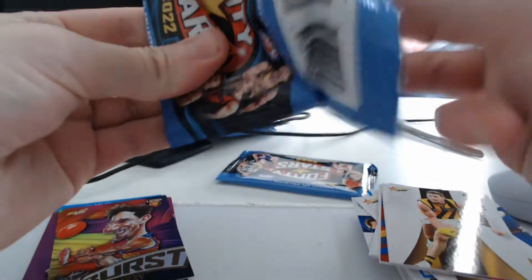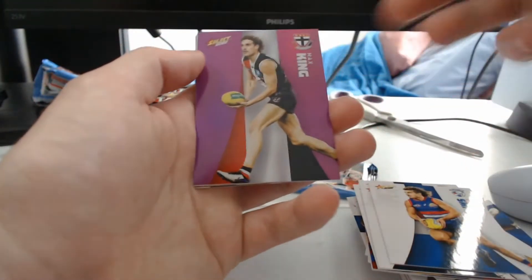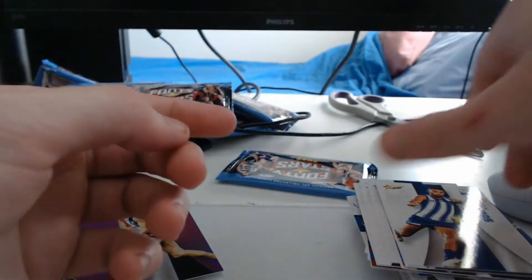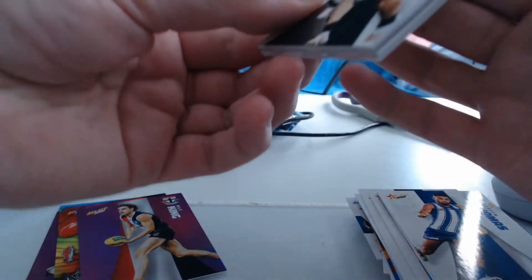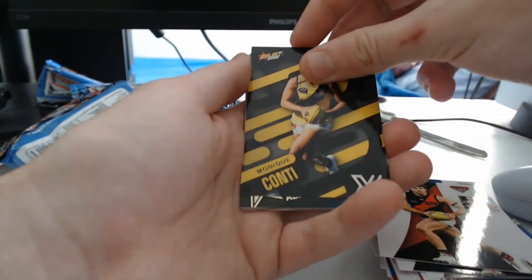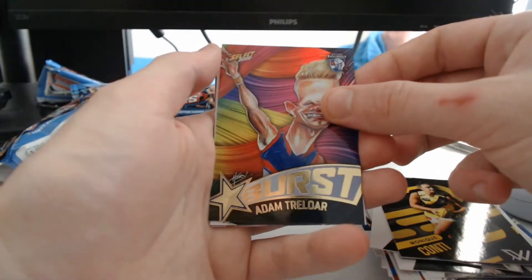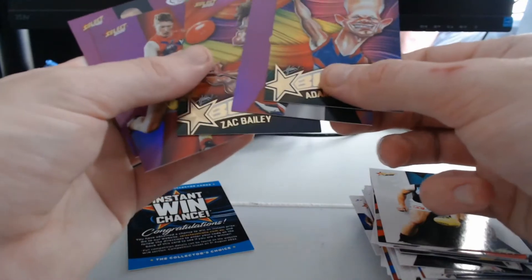Second to last pack: Dom Sheed to start, Josh Kennedy, Joel Selwood, Bailey Smith, and another purple foil — Max King — all racking up towards completing my bigger collection. It'll be nice to see how quickly I can fill up the purple foils. Really really happy with how they've gone so far, no duplicates. Then we got Sam Docherty, Charlie Cameron, Andrew McGrath, Manny Conti, and an Adam Treloar Starburst paint — nice stuff. So that's our six packs right there.